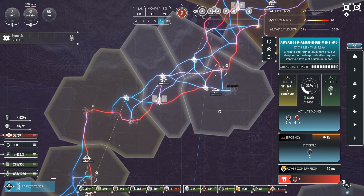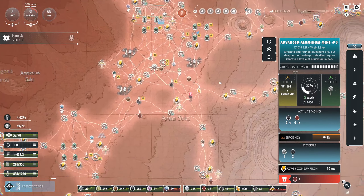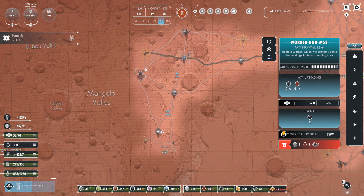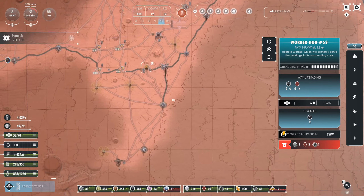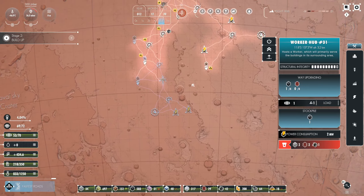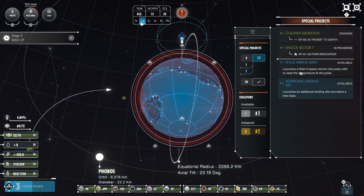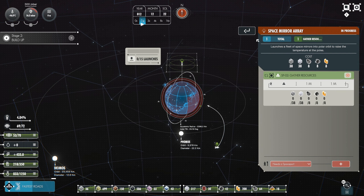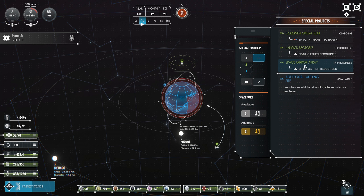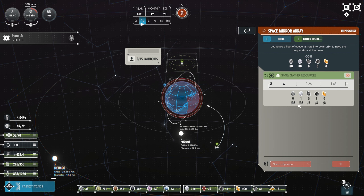Just looking at the roads to see what makes sense to upgrade. Another sector down. What do we have left? Not much. Space mirror array - let's get that going. I didn't realize we had to launch a rocket for that. And then additional landing site - I'm not worried about that. I wish we would have got the space mirror array going a little faster. 38 aluminum and 38 glass needed - we've got plenty of glass.